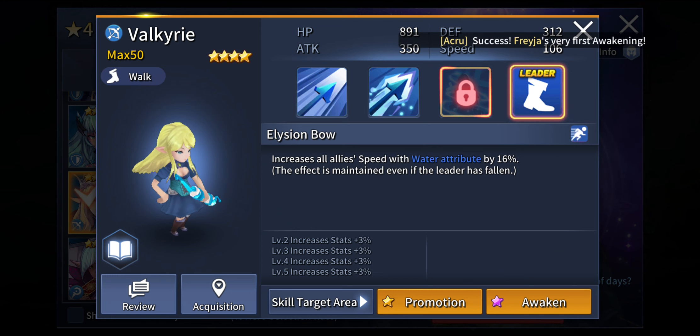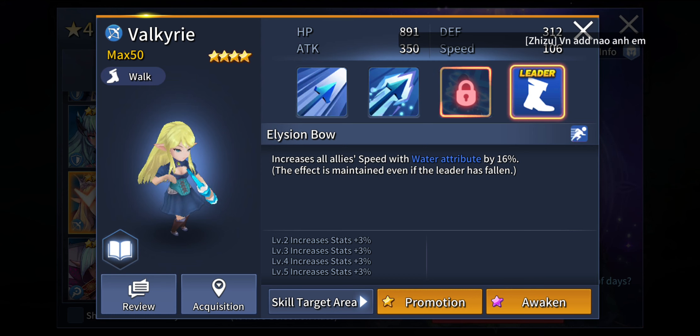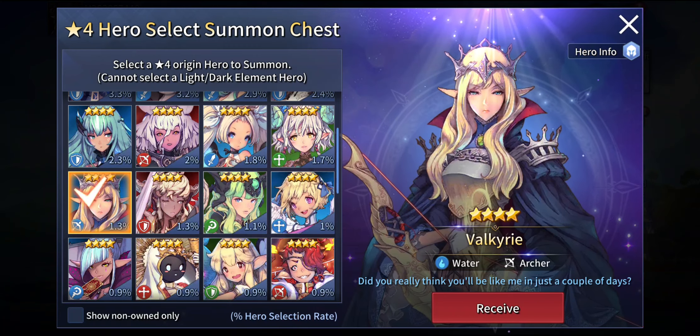Her leader skill: if you have a water attribute team, she increases all allies' speed by up to 16%, which is definitely amazing. A 16% speed boost is something you should really consider, because in PvP content speed boost is going to be the prime factor that dictates how well you can set up all your attacks and damage on opponents. Your strategies are going to be quite successful if you have a lot of speed stats on your side — if you are already an Epic Seven player or similar, you already know what speed stats really mean in this kind of game.